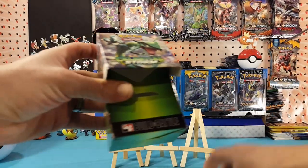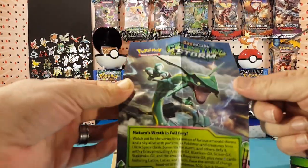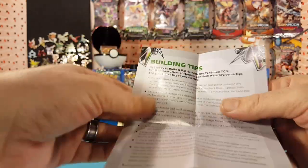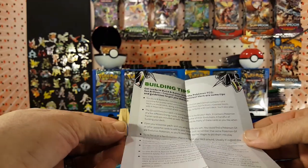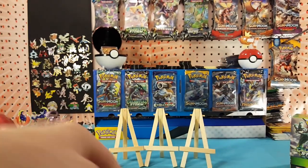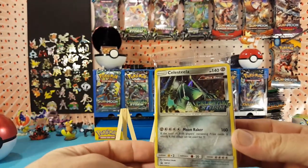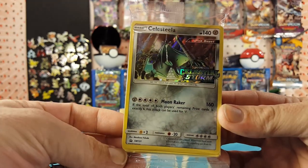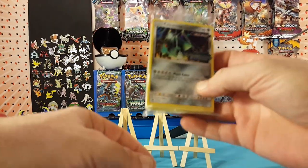Inside, let's move this out of the way — we have a little write-up, go ahead and pause if you want to read it. Kind of a mini poster if you will, and of course building tips for making your 40-card deck. Yep, a 40-card deck for the pre-release event. And then you get your pre-made set in here — we got a Celestila for the promo and four Celestial Storm packs, so let's open this one up first.